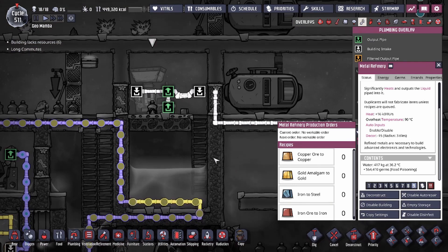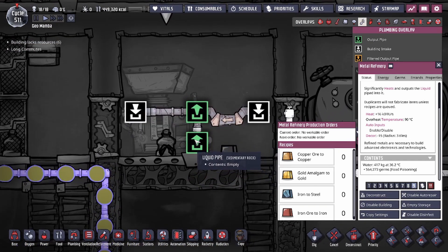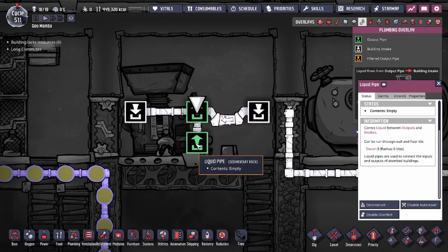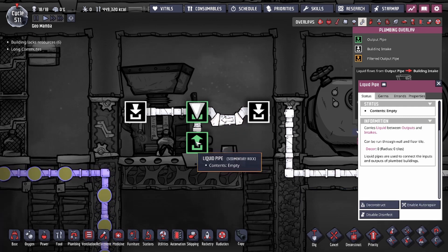Your pipeline layout should look something like this. The goal is we're going to be looping the output water back into the intake, and what we're going to want to do is specifically break this pipeline. What you're going to want to do is click on the output pipe — the green one — and click disable auto repair.